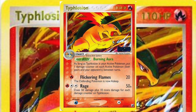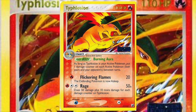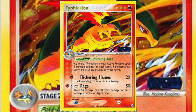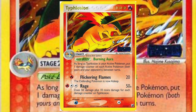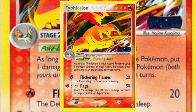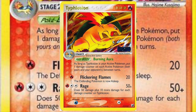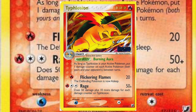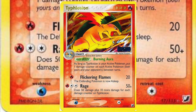EX Unseen Forces is quite possibly my favorite expansion ever, so it's no surprise I really like the Typhlosion from Unseen Forces. Great artwork, decent HP, and a Poké-Body like an early Dragon Frontier's Flygon EX, continually putting damage counters on your opponent's Pokémon — also on yourself, but that works in your favor when you get three energy stacked and want to use Rage. In a rogue deck, you can Rare Candy into Typhlosion on turn one, use Flickering Flames to put your opponent to sleep, deal 10 damage between turns off your 20-for-one-energy attack, and after stacking some damage counters on yourself, hit them with a big Rage for a knockout.